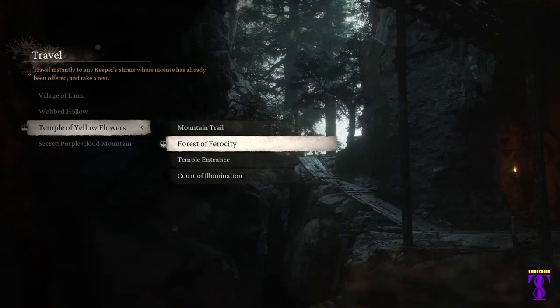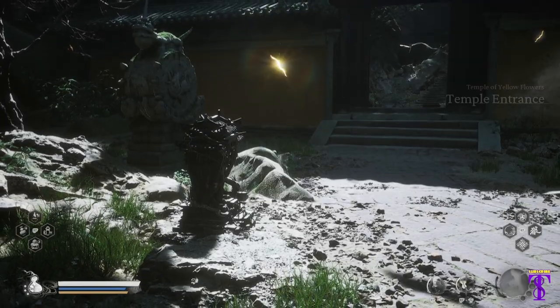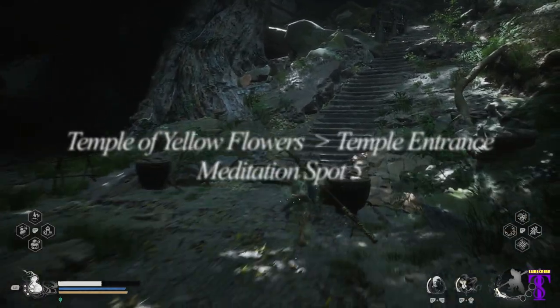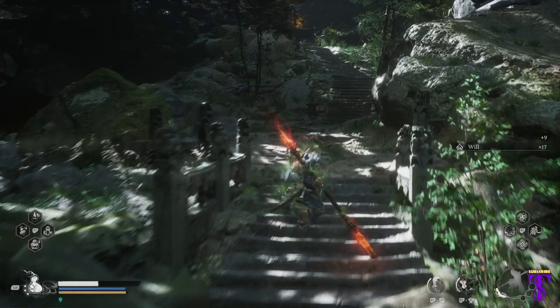Next, travel to Temple of Yellow Flowers, Temple Entrance. Turn to your right, go up the stairs. Sticking to the right, going through both entrances. After the second entrance, turn to your left. It'll be around the corner. There will be quite a few enemies there, so take care of them first.